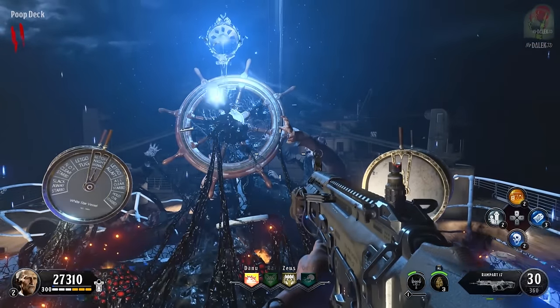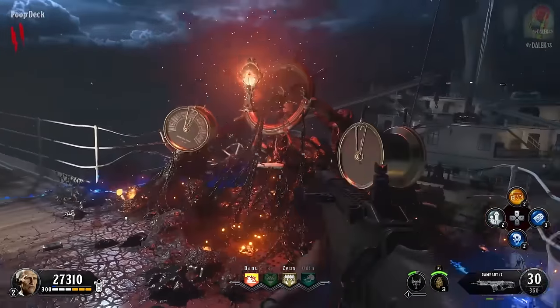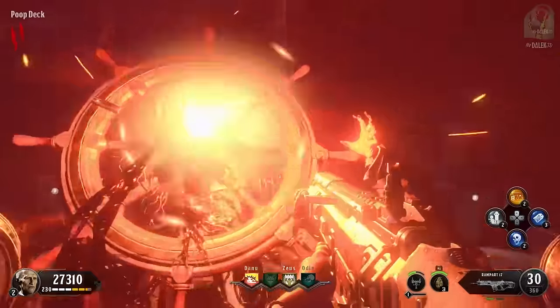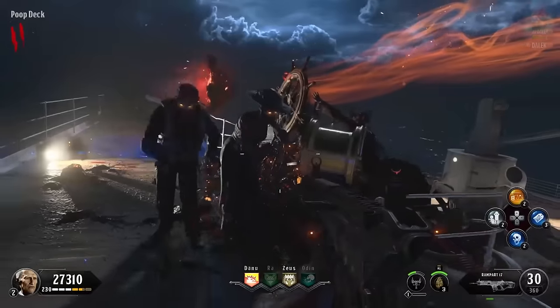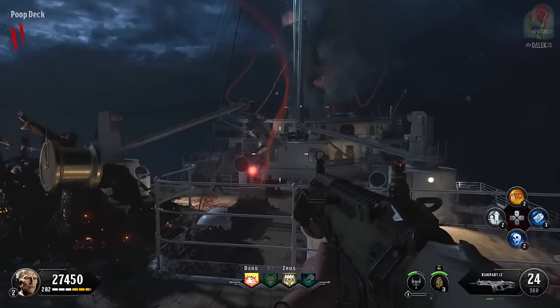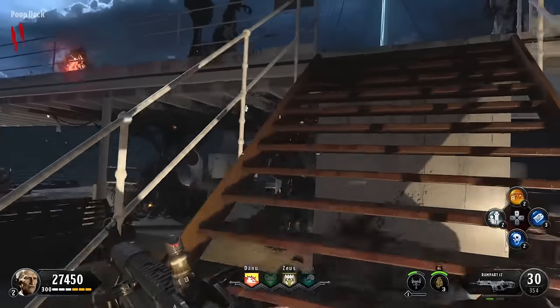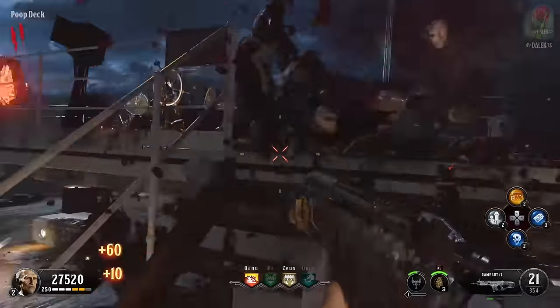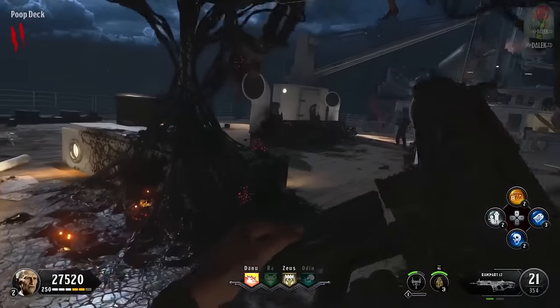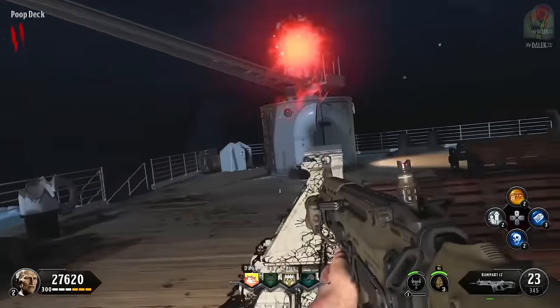The sentinel artifact is a necessary item for tons of the easter egg, including Pack-A-Punch, and we can't start this quest unless you pick it up. The second step involves activating Pack-A-Punch, which requires four different pedestals around the map. If you don't know how to Pack-A-Punch inside this map, I'll leave a guide down below in the video description.